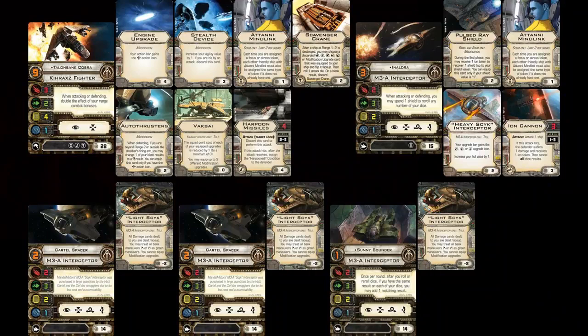I was sad about the nerf. The core of my Tanny Mindlink list previously was Talonbane and Inaldra. Backing him up is Inaldra with a Tanny Mindlink, heavy psych, pulsed ray shield — because you keep her alive as the focus generator — and the ion cannon, because why not, I have points, sling some ion. Rounding it out is Sunny Bounder with light psych and two cartel spacers with light psych — three light psychs!